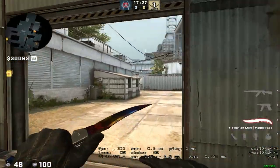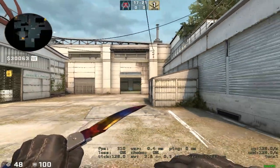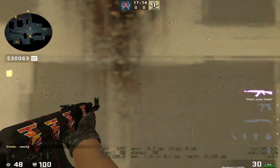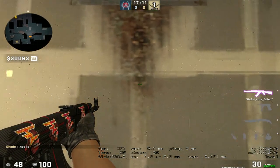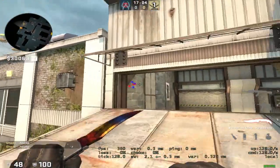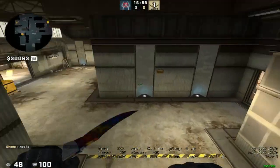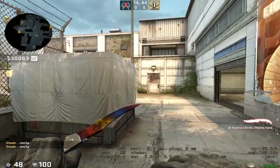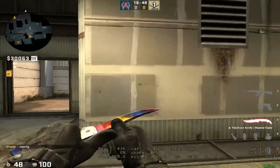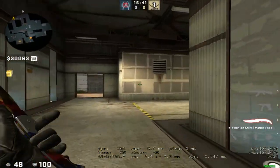Moving to T side — starting at B since we're already here. If you're playing B as terrorists or as a solo B player, a good thing to do is come up to this rusty vent, line yourself up with it, aim far to the right and spam a couple of times. That'll break the window pane so a lot of the time the CTs will think you've crossed, and it'll make it easier later for teammates to line up their nades.